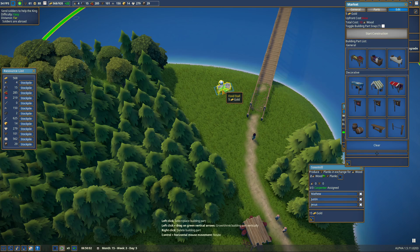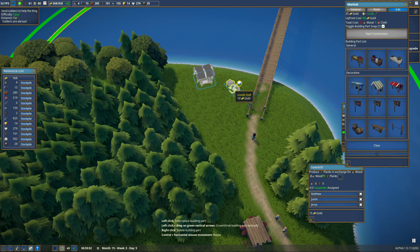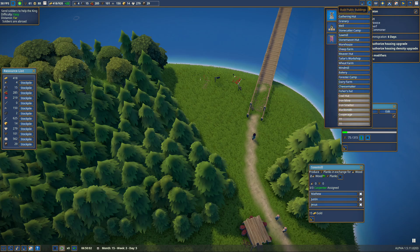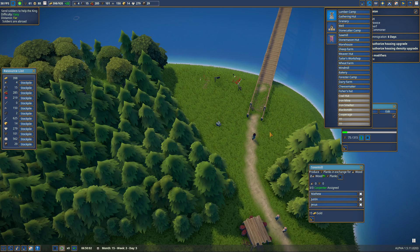One, two, three market stalls placed. That one gets a food flag, that one gets a goods flag — not like I have anybody to run these markets. And we're going to put a well over here.